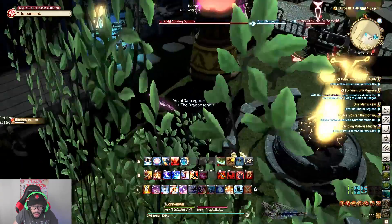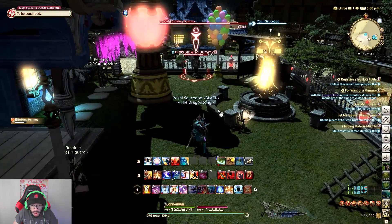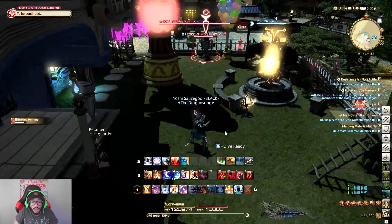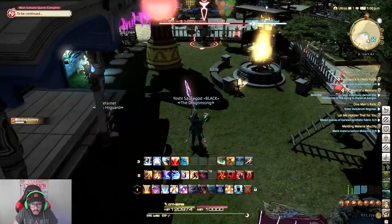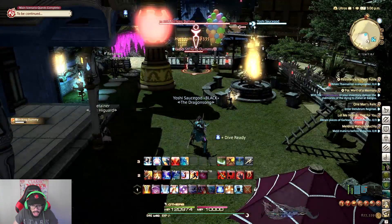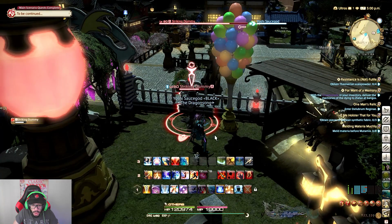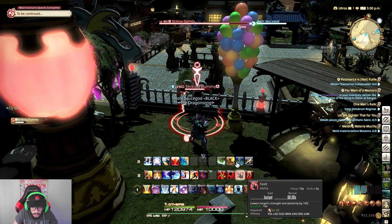High Jump does an attack potency of 400, but when used you return to the original position after the initial attack. Never want to use High Jump when you're far away from the enemy — you always want to use High Jump when you're close by, because when you're far away from the enemy you are animation locked until the move is fully complete. You will not be able to move at all during that whole animation, and you still have to run to the enemy. Use this close to the enemy.